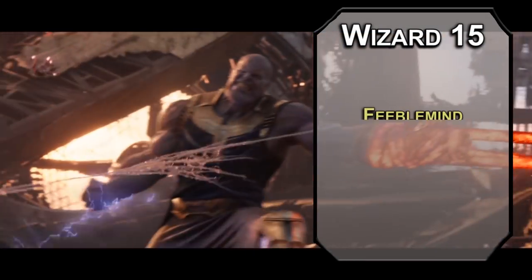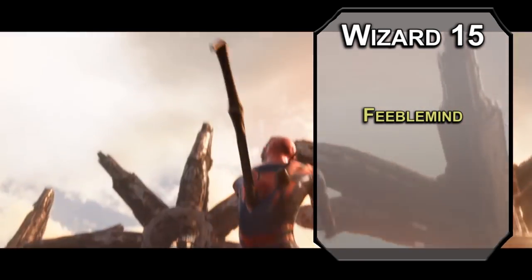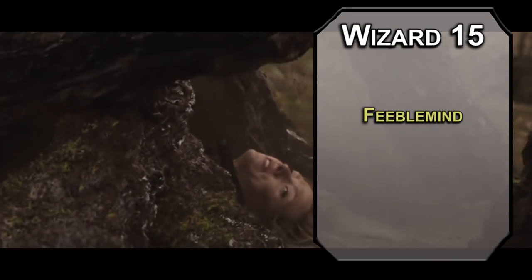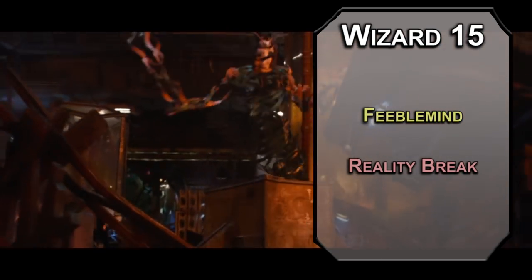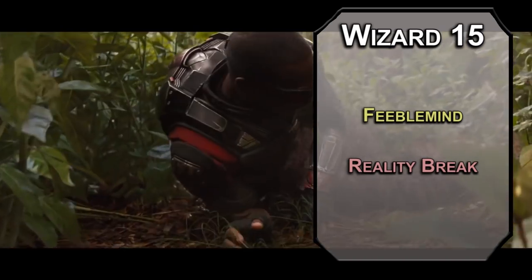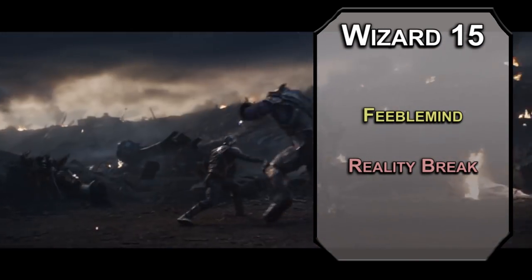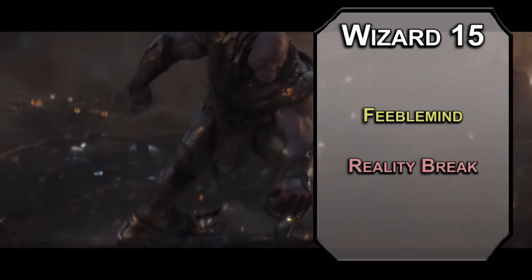15th level wizards can learn 8th level spells. Feeble Mind deals 4d6 psychic damage and forces an intelligence saving throw; failing that, their intelligence and charisma scores drop to 1, they can't cast spells or communicate, and can really just identify their friends and protect them. I don't really know how useful Doctor Strange is going to be without spells. Reality Break forces a wisdom saving throw; failing that, they can't take reactions and roll a d10 at the start of each turn: on a 1-2, they take 6d12 psychic damage and are stunned; on a 3-5, a dexterity save against 8d12 force damage; on a 6-8, warped 30 feet away with 10d12 force damage and knocked prone; on a 9-10, 10d12 cold damage and blinded until the end of their next turn. If you can make reality, you can break it.